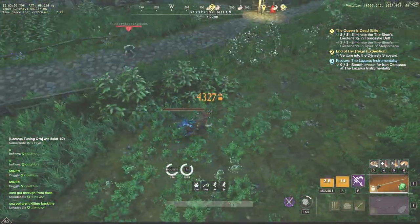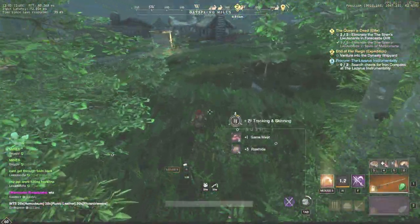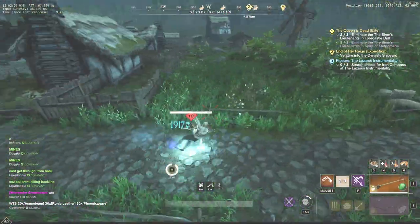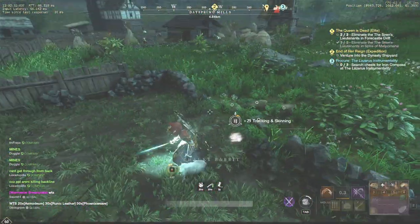Secondly, I've been asked many times why I play with max brightness. During this particular farm it will be much easier for you to see the rabbits if you have a higher brightness level. You can't rely on your tracker only, because even when it's working it still does not always show all the rabbits, especially if they just respawned.